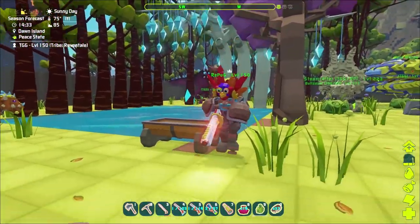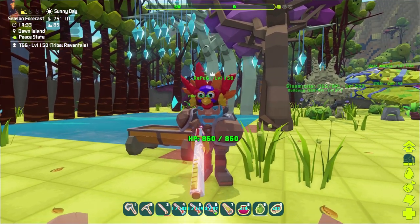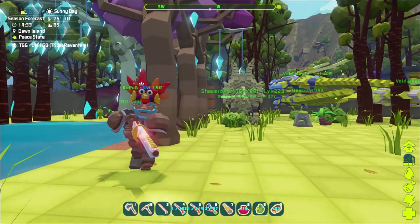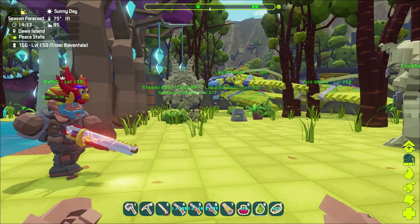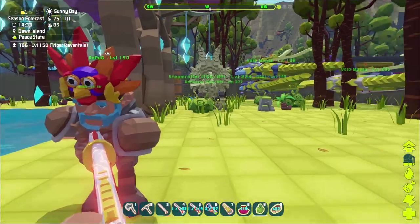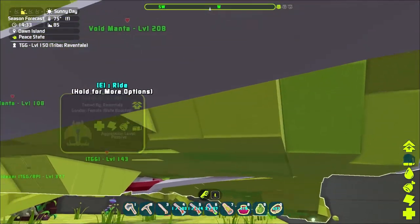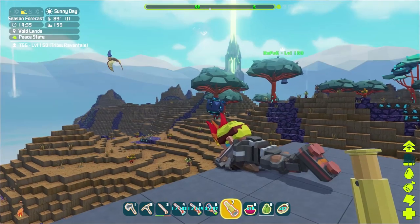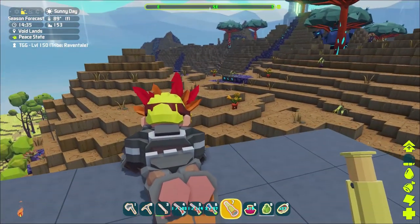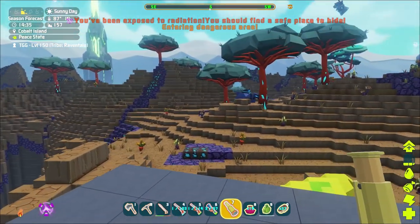We're heading to the cobalt area to deal with some cobalt creatures. We're looking for something pretty tanky that can kill those bone things better. We also need saddles, and to get those we have to kill a bunch of them. We're gonna take the void ray — let's ride together. All right, we're in the cobalt area on the lookout for something of decent level. So far it's been low level — that one's only 30.